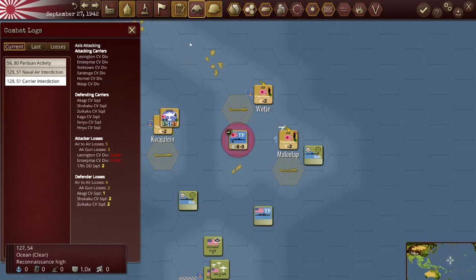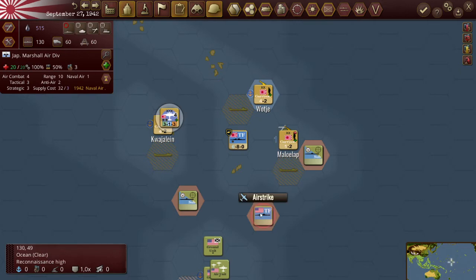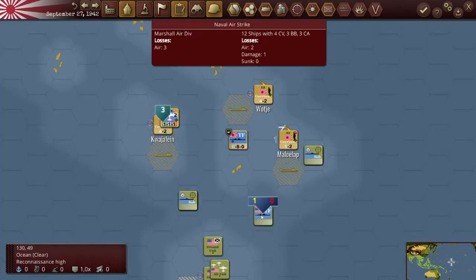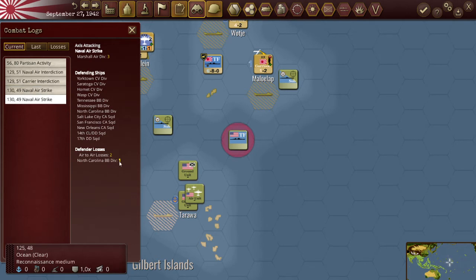Notice the Americans are the attackers here — because even though it's the Japanese attacker scenario, since the Japanese are coming in, it's actually the Americans who attack first, and the Japanese are the defenders. So the Americans lose two aircraft carriers and two points on a DD, while the Japanese have lost two points on two aircraft carriers and one point on one aircraft carrier. Their airstrike did one point of damage to a battleship.